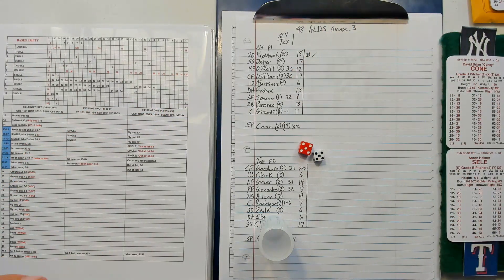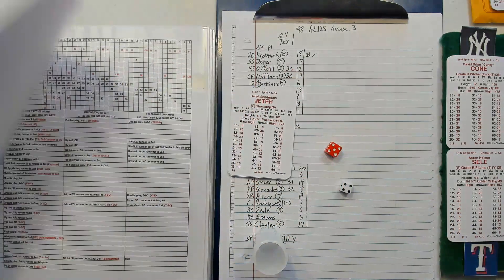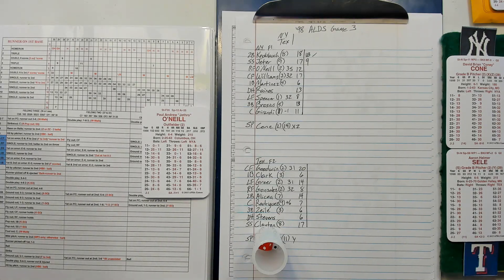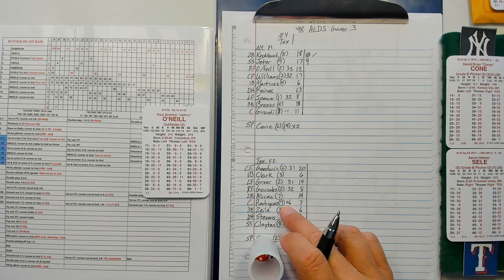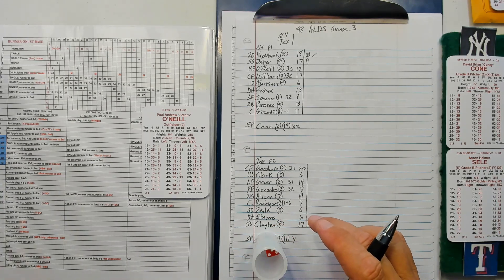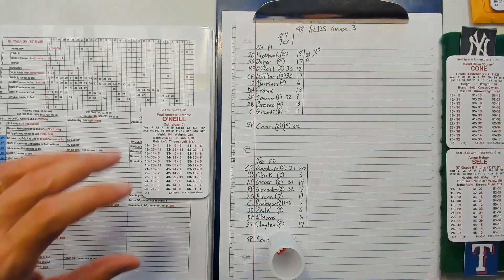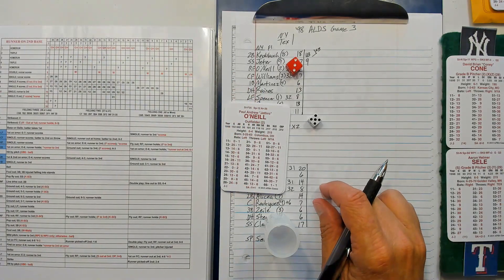Jeter comes up with one on, nobody out. 54-32, fly to right — and Knobloch may take off. He's a 42 or less. He's a 28, with a minus. Rodriguez is plus six. Seeley's move to first is plus two, so that's an 8, dropping him to a 20 on the chart — that would be 42 or less. He goes and makes it — 23. Stolen base! O'Neill now up with Knobloch at second.